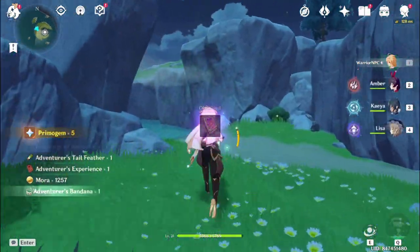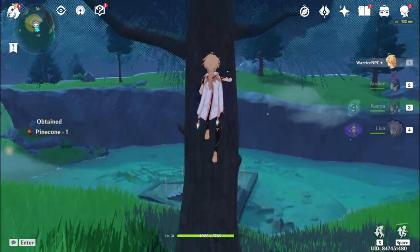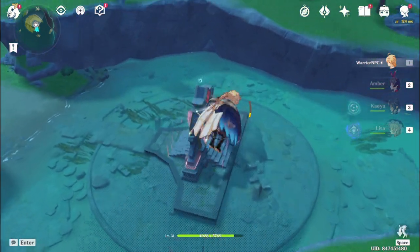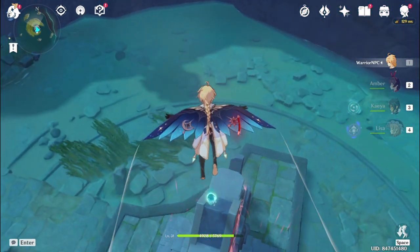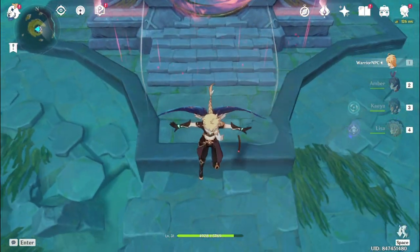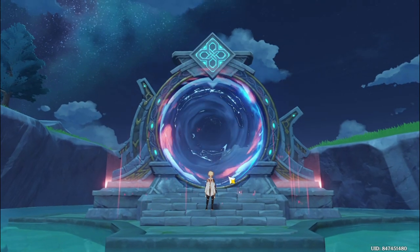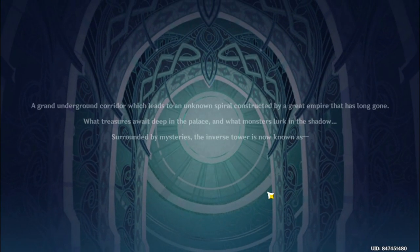One more — let's climb this tree. Pinecone? As I was saying, let's climb this tree so we can glide on top of the monument, I guess. And get the Animoculus. And there we go. The monument is still red right now, but that's because we haven't interacted with it yet. Let's just activate it. Boom — teleport waypoint unlocked.